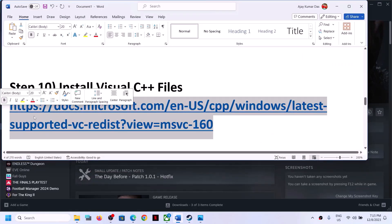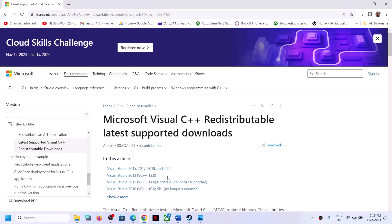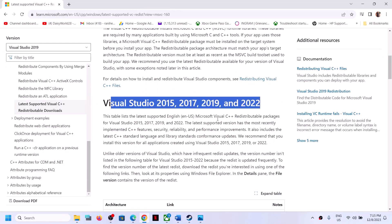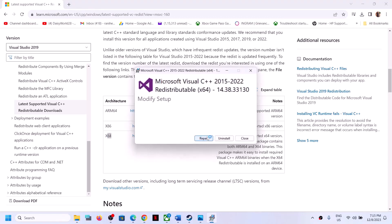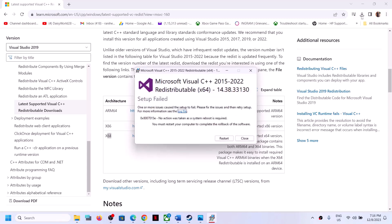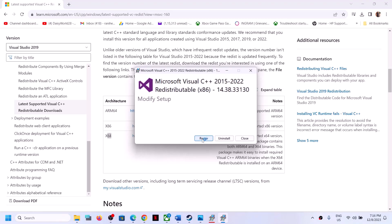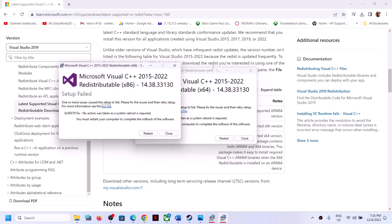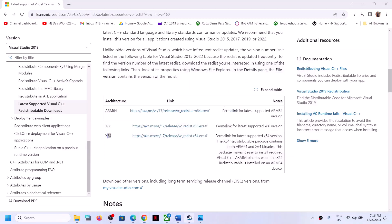Next step is to install Visual C++ files. Copy the link provided in the video description — it will take you to the Microsoft website where you can see Visual Studio 2015, 17, 19, and 22 redistributables. Download both x86 and x64 versions and run both .exe files. If you see the Repair option, click Repair; if you see Install, click Install. Let the installation complete, then restart your computer — a restart is a must after this. Then launch the game.